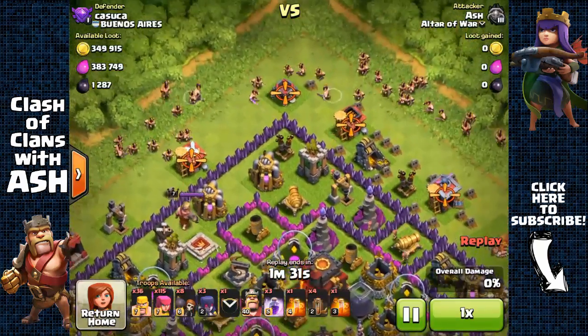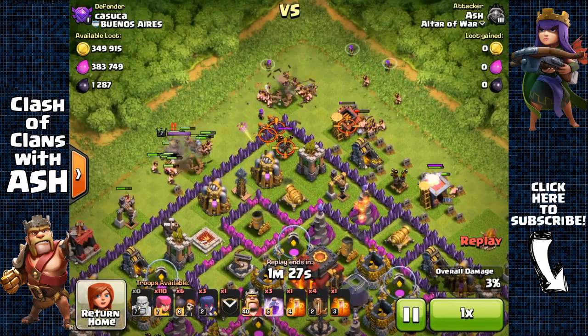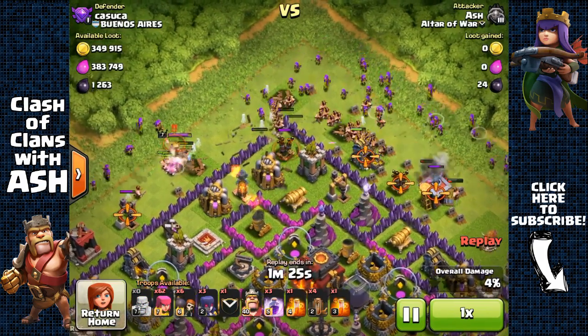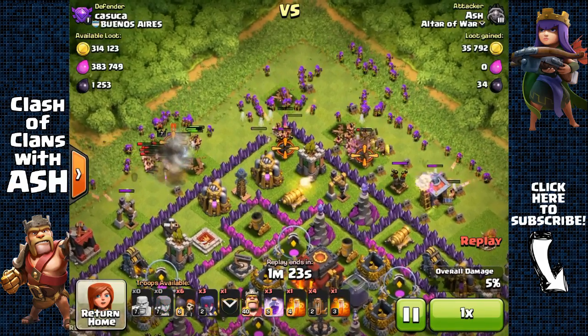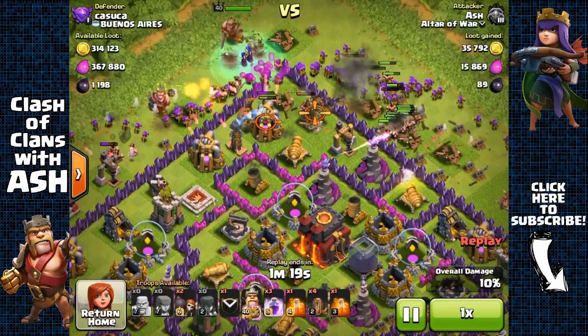Hey guys, it's Ash and welcome back to another episode of my Journey to Max Town Hall 11. In this episode I'm going to focus more on my attacks. In this attack I'm just gonna use plain Barge — Barbarians, Archers, a few Witches, and a couple of Wall Breakers.